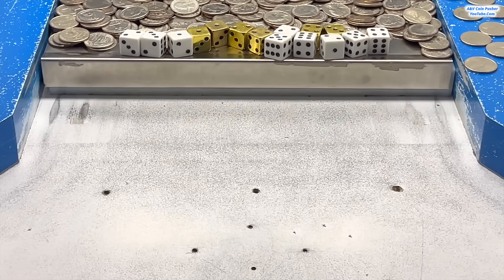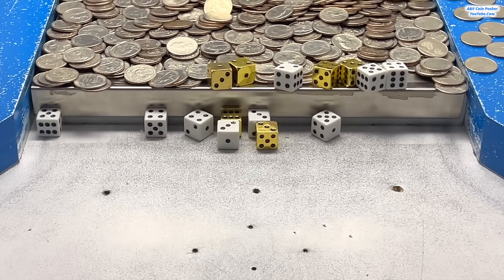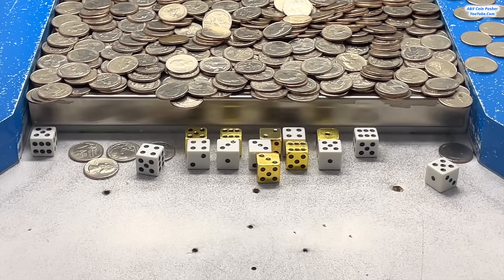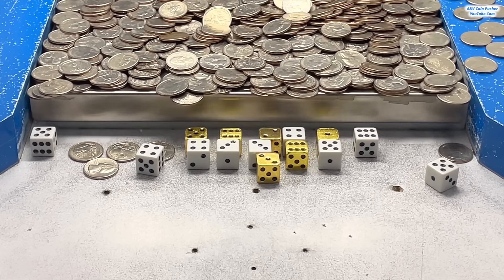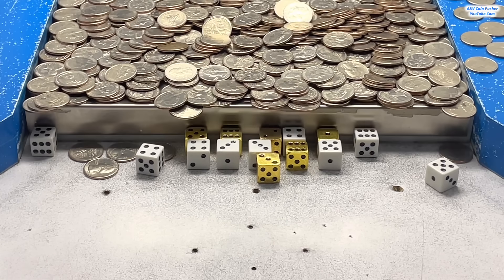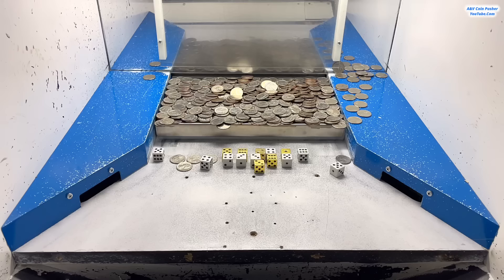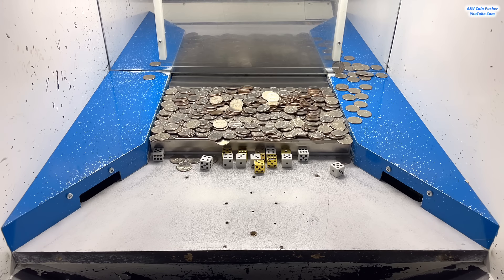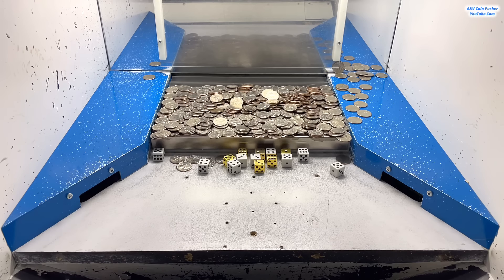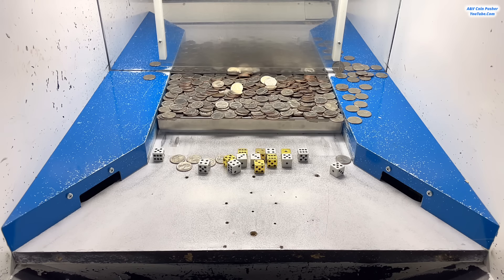The staff put all 15 dice on the pressure so let's roll them down to that lower shelf - hopefully they'll end on some fabulous numbers. Wow, they're doing amazing so far! That dice landed on top of that other one. We only got one '1' out of all 15 of those dice - that is incredible! The rest of them landed on threes, fours, fives, and sixes. We got a lot of good numbers today. I'm going to go ahead and count everything up and multiply our winnings and gold by all these numbers.